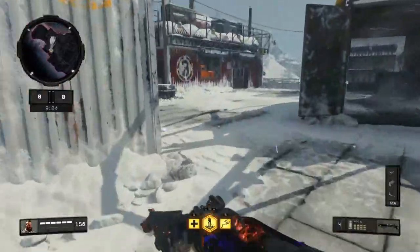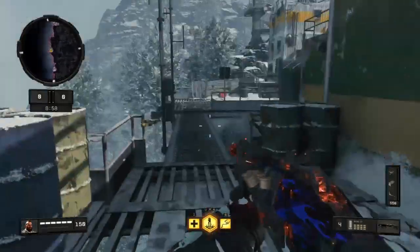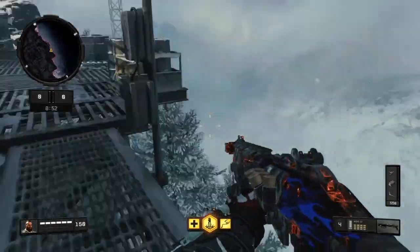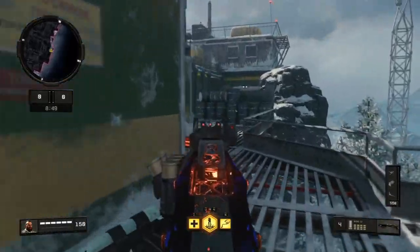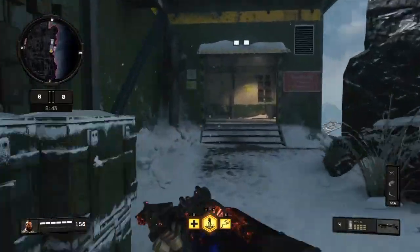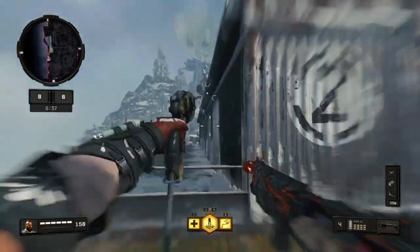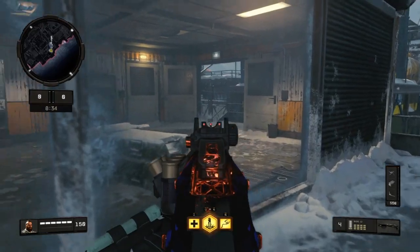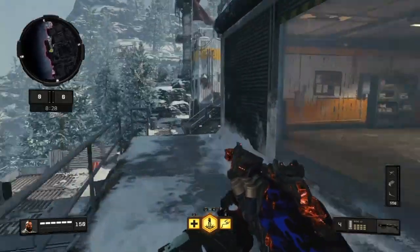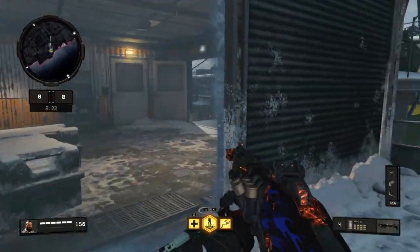Another spot — sometimes if I'm playing control and they're down there on the ledge, you can actually jump down and grapple right here. I actually just hit a nasty clip doing that: I grappled and shot somebody right off this catwalk and he flew off the edge of the map, then I landed right here and killed a guy coming around. Sometimes — actually a lot of times — I'll use this spot.